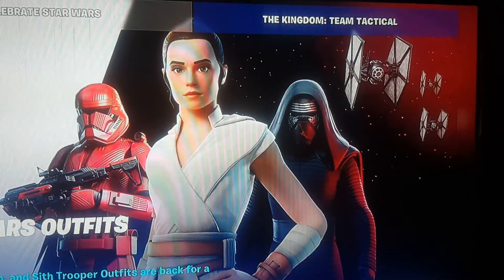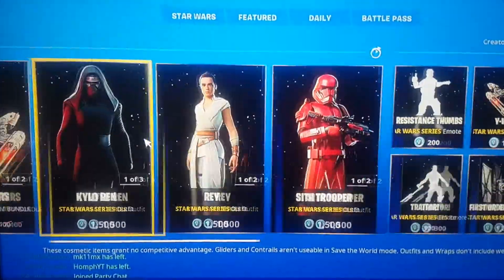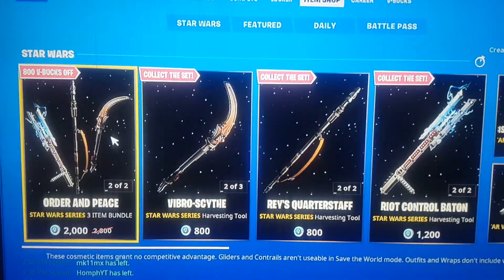What you want to do is go where it takes you to the item shop. You want to make sure you do that right there. Once you go here, you want to scroll over to the bundle bit and go to this bit.